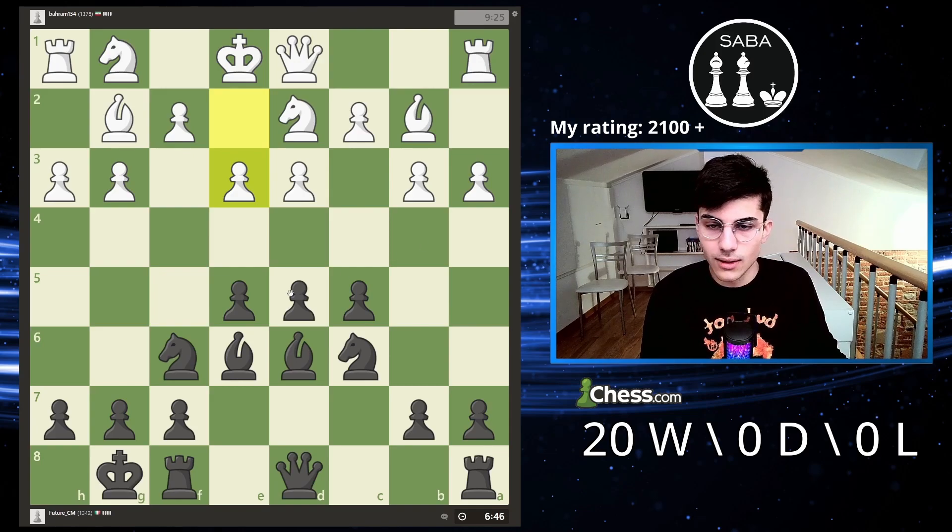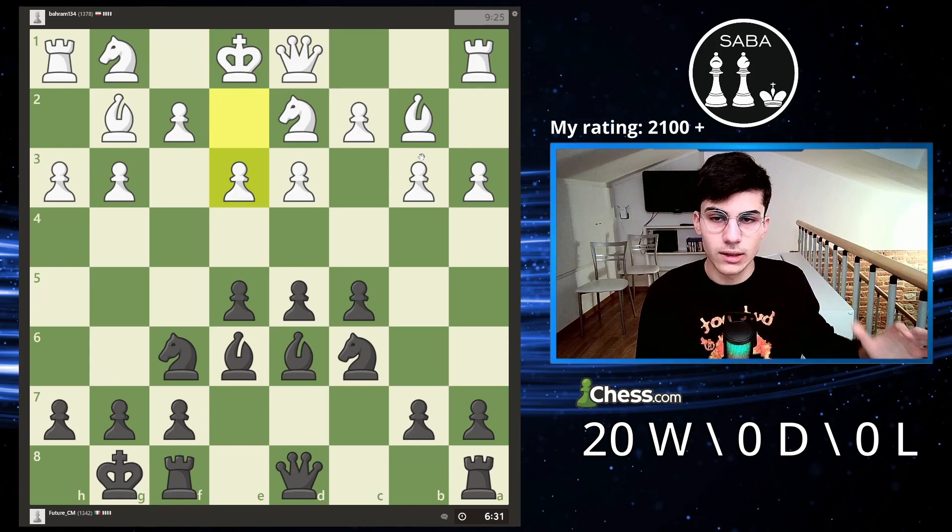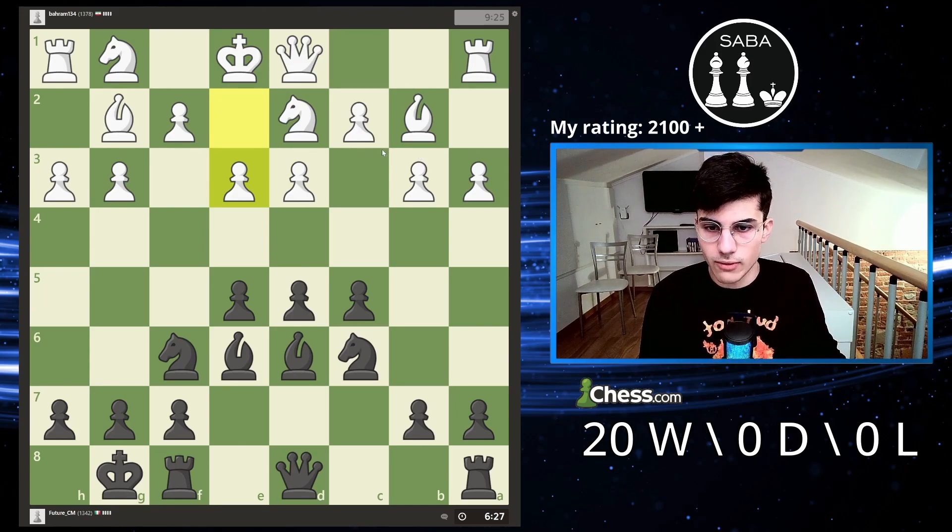What if I play e4? Take, take — I'm still going to lose material. So before doing that I could prepare the push. I am willing in the future to lose material, but at the cost of a pawn I have a really strong attack. In order to do that, I need to develop the queen and the rooks, because at that point I have all the pieces developed and I'm sure the attack is going to be really strong.